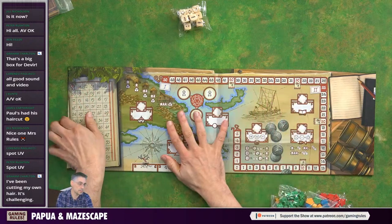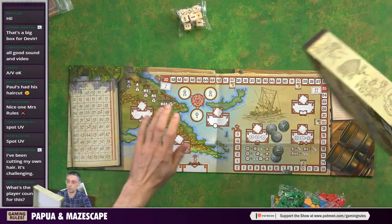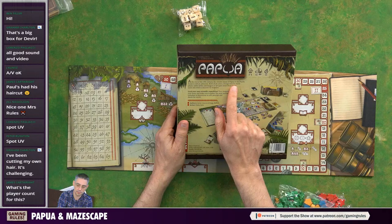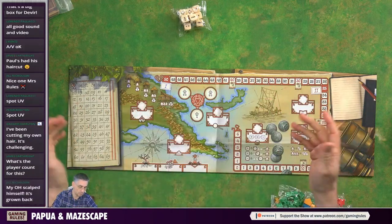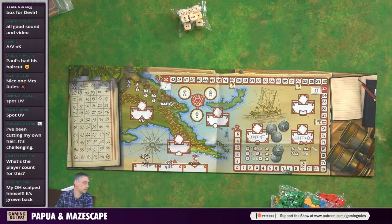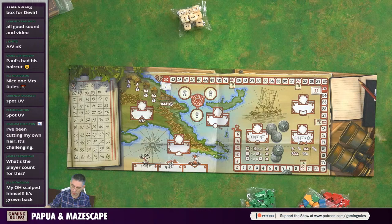I can't tell you that much about the game because I've not read the rules, so I can just give a very brief overview from what I've learned in the last 10 minutes. It's end of the 19th century, a remote island in the Pacific, still unknown. Each player is heading a sort of scientific expedition and it'll be the player with the most points that wins. Player count is two to four, and playtime is 75 minutes.